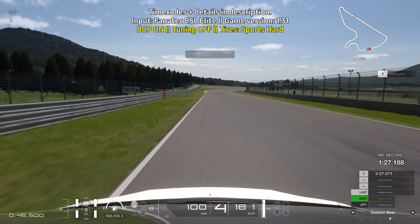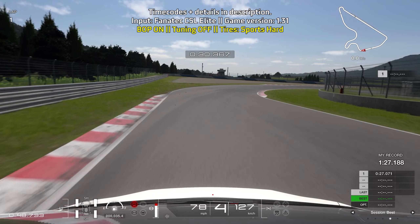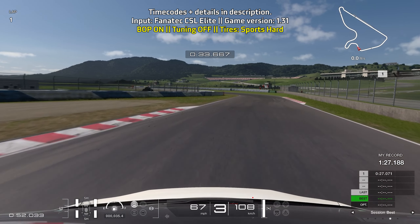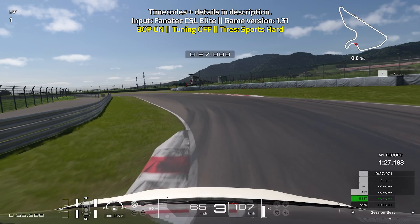Your next braking point is the path that is on the left. Full braking power, taking your time going down to third gear, and just be very gentle turning in and easing off of the brakes. You want to be very gentle especially through this right turn, so the car doesn't slide around too much, as it will cost you a lot of time.